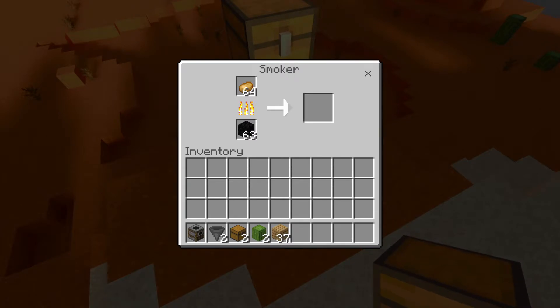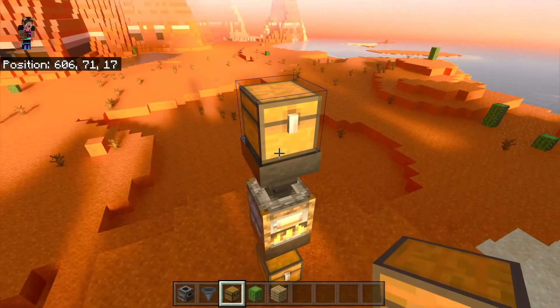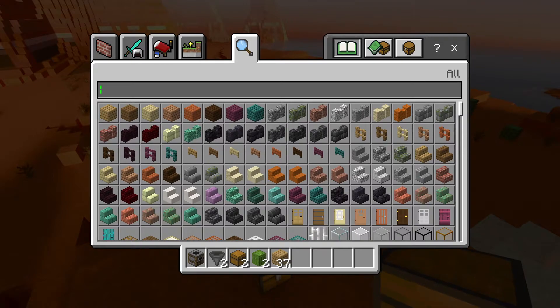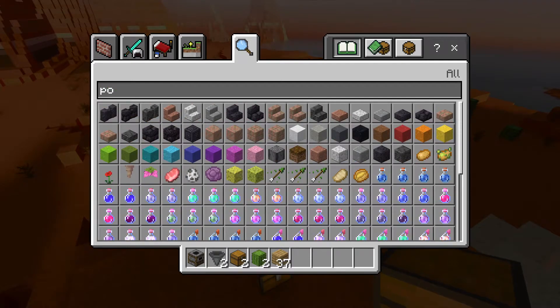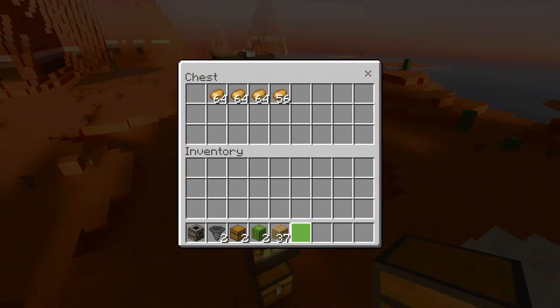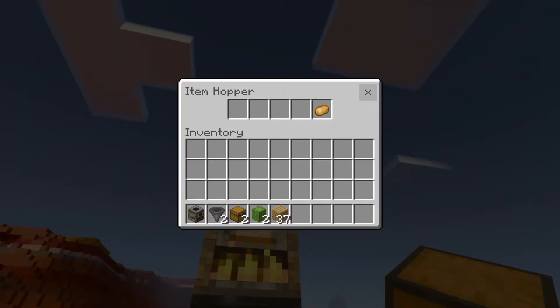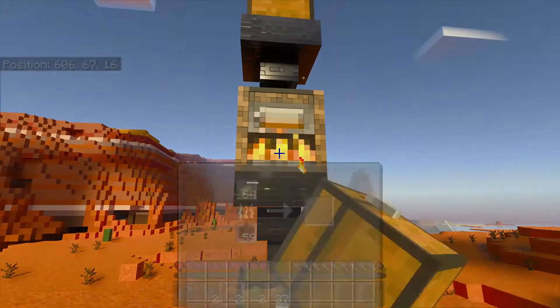Now you want to let all five stacks smelt. You probably want to put a sixth stack in there too. Now I'm going to let it cook — okay, it's almost done. Emptying. And now if I go in here...